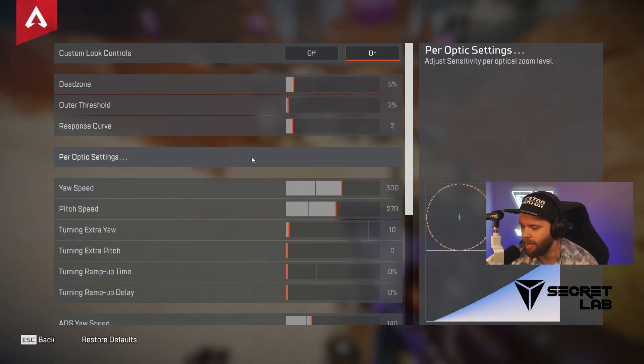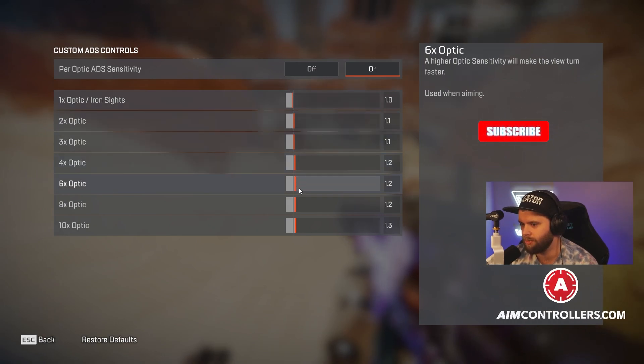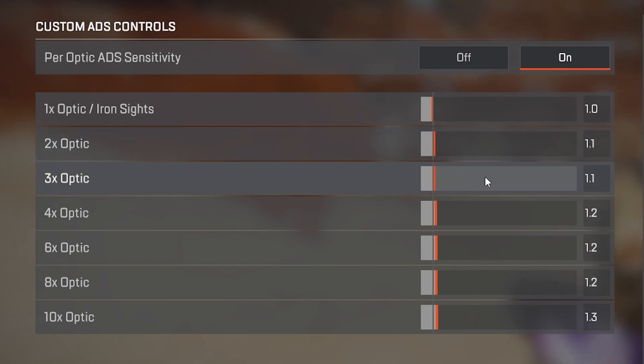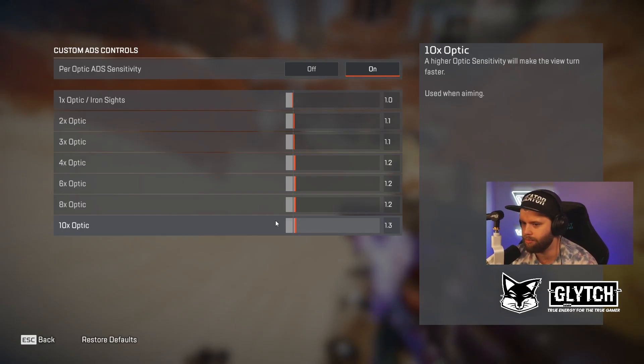For optic settings, I highly recommend tweaking these. If you go into pro optics, typically these would all be set at one. I find one on a one-times sight is lovely. However, if you do want finer control and a little bit more speed when tracking someone in the air or going up a gravity lift, you're going to want these bumped up slightly to give you a little bit more accuracy. The two-times and three-times sights I have at 1.1. The four-times, six-times, and eight-times I have bumped up to 1.2. And the ten-times optic I have at 1.3. This allows me to use these sights with finer control for greater movement and greater accuracy.